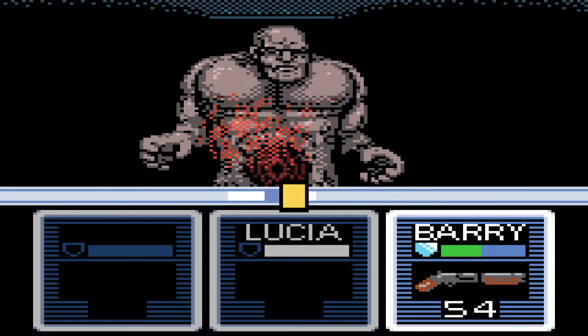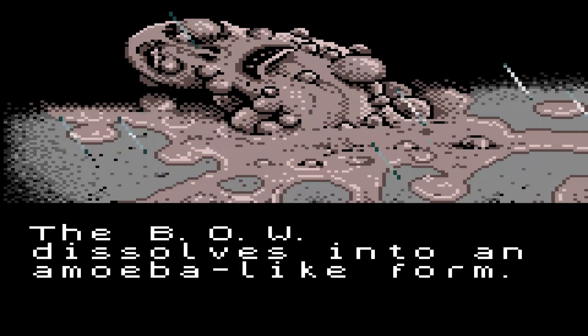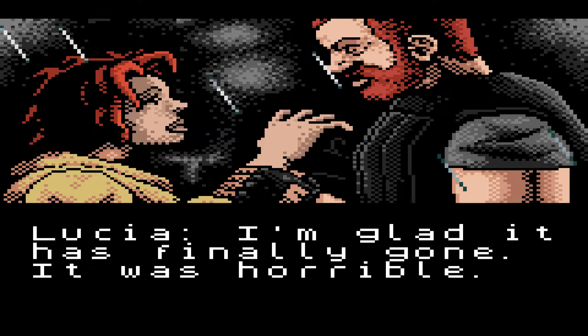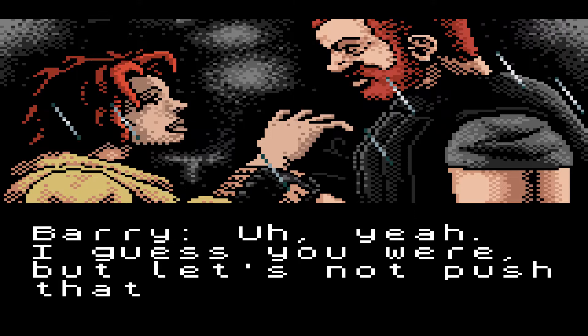We want to try and crit him if we can, which I'm already doing a bad job at. There we go — actually got through without any damage, nice. Usually I take a hit from this guy, which would have brought me down to yellow, but anyway. 'The bow dissolves into an amoeba-like form and then disappears rapidly into the shadows.' 'That thing just vanished. I'm glad it's finally gone, it was horrible.' 'Are you hurt? Let me see your arm — not a scratch. I could have sworn he'd hurt you.'